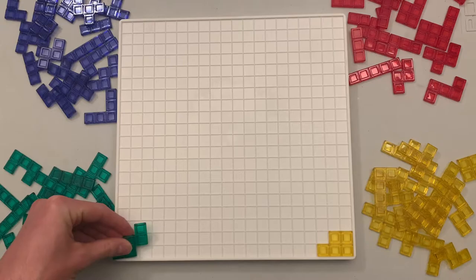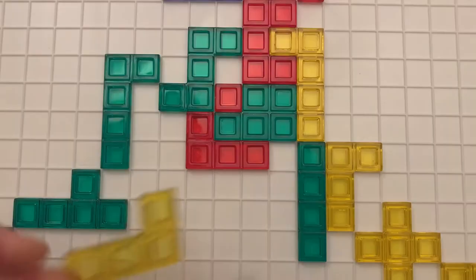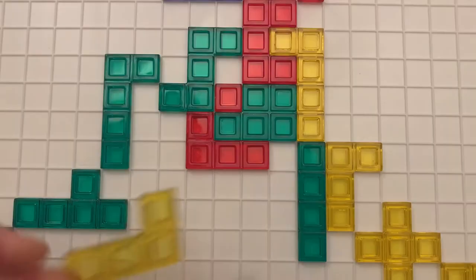Starting with the corner space, players will take a turn placing their pieces on the board. Every piece you play must touch another piece of your color, but only at the corners. However, there are no restrictions on how your pieces can touch other colors.